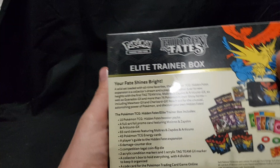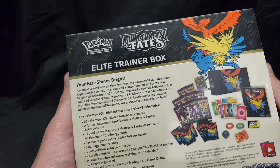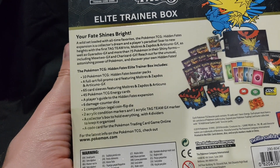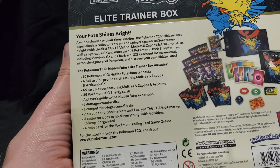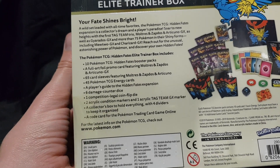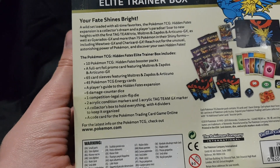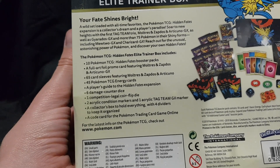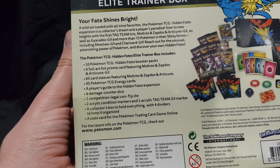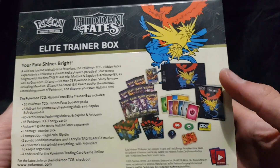There's a look at the outside. Let's go to the back. Inside we have the Pokemon Trading Card Game Elite Trainer Box, which includes 10 Hidden Fates Booster Packs, a full art foil promo card featuring Moltres, Zapdos, and Articuno GX, 65 card sleeves featuring the three legendary birds, 45 Energy Cards, a Player's Guide to Hidden Fates, 6 damage counter dice, 1 competition legal coin flip die, 2 acrylic condition markers, 1 acrylic Tag Team GX marker, a collector's box with 4 dividers, and a code card for the online game.